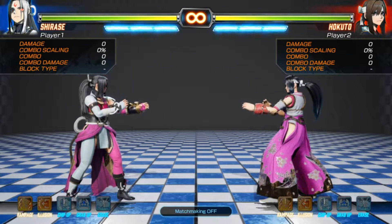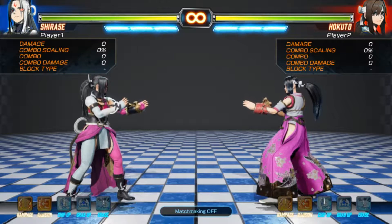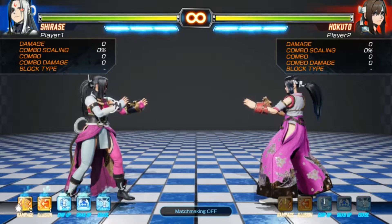For example, if you like a zoning character, you can choose a specific deck to make them more aggressive or give them more mix-up options. That's the creativity of FEX Layer. Let's take a look at the first deck: Aggro.